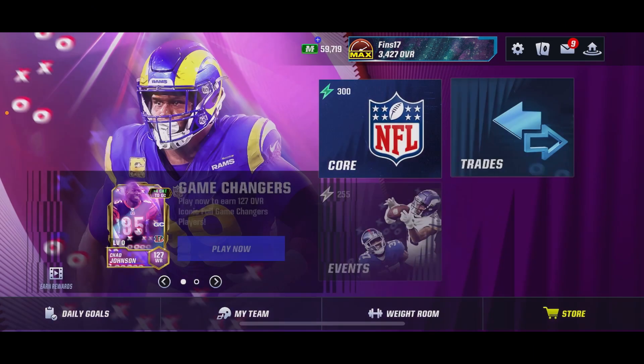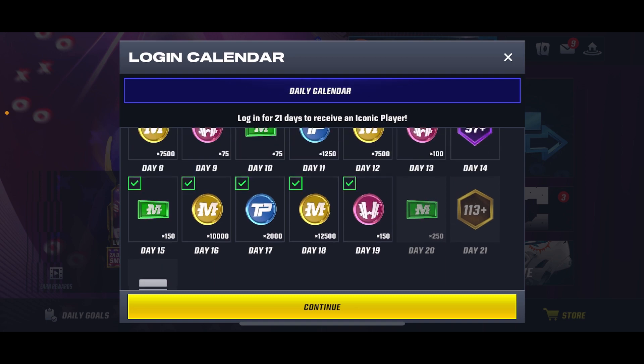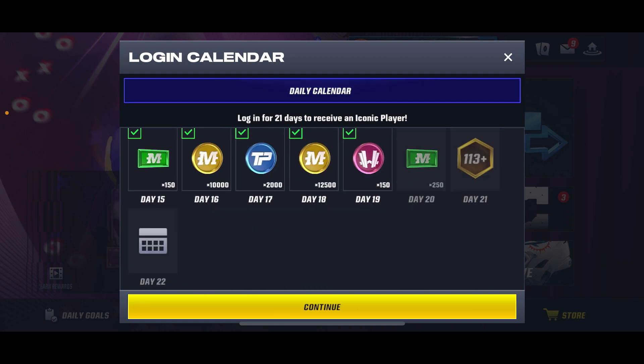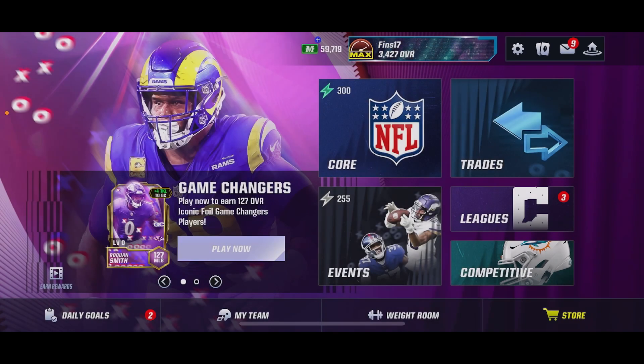I'll start with the daily login calendar. As you guys can see right here, you can get all the way up to 113 overall for iconics — one iconic that you get once per 21 days. You also get an epic and a rare. These will go up in overall with the Field Pass escalations, and there will be promo players in here instead of just base, which is pretty nice. So you get one free every 21 days, and that's where a lot of my base iconics are from.